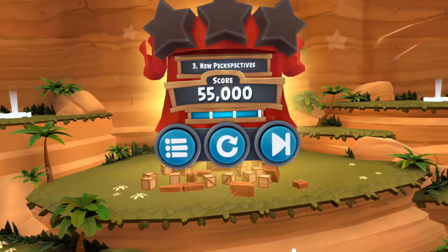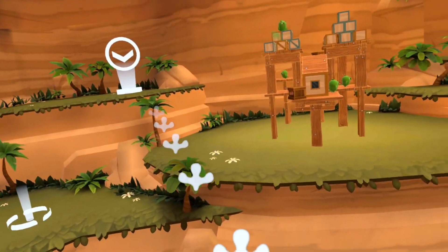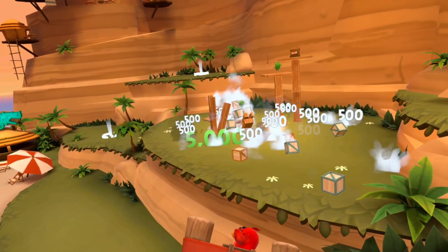Some levels require different vantage points. There are little white circles around the levels that let you move around the structures so you can get a better angle. But because you're in VR, there's nothing stopping you from just moving around in the level yourself by just walking around — I had to do this a few times to line up the perfect shots.